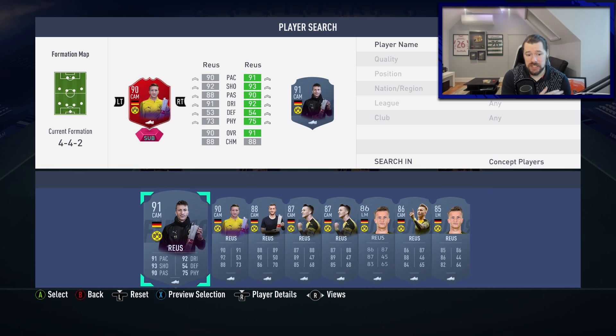If you already have the 90-rated, which I do on this account, I don't think the 91 is worthwhile. For a million coins with what EA is giving us — Future Stars, loads of icon SBCs still to be released, and great cards like Flashback Tevez and Flashback Ibra for way cheaper — I think unless you're really gearing into a Bundesliga squad or banking on a 93-94 upgrade, this would be a waste of coins. You could do so much more with your million coins.